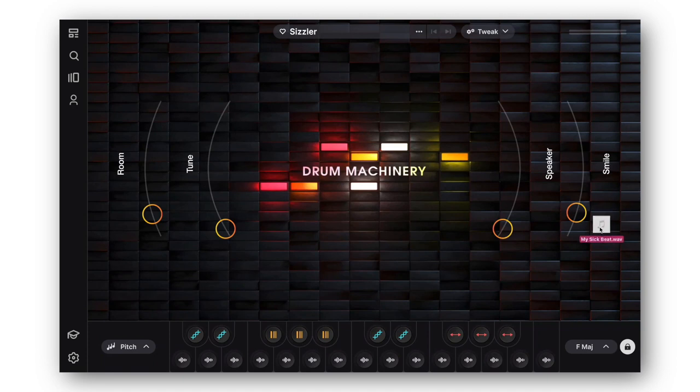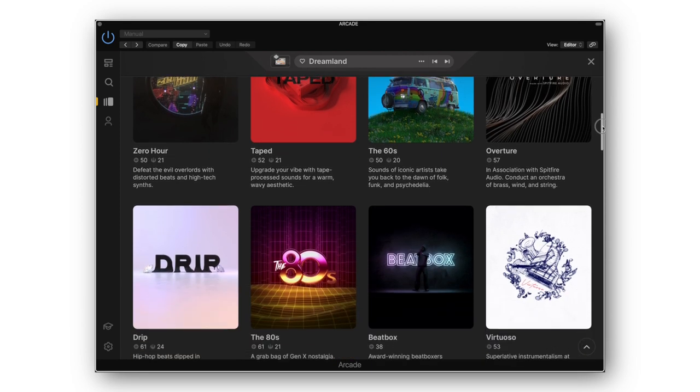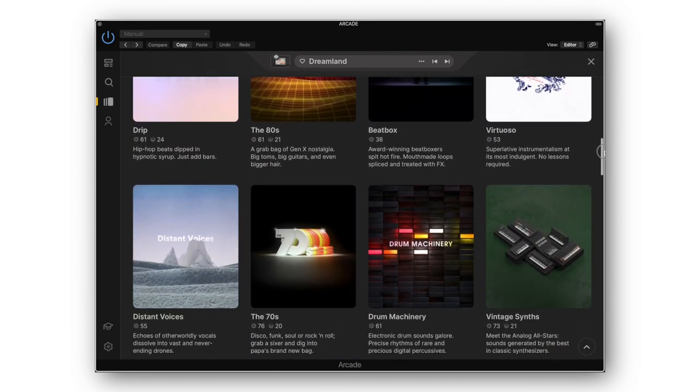And you can even bring in your own recordings or your own samples to use within the Arcade plugin. Now, when referring to the sample kits and the note kits, each one of those kits belongs to a different line. Lines essentially group together different kits that fall into the same genre or the same style.